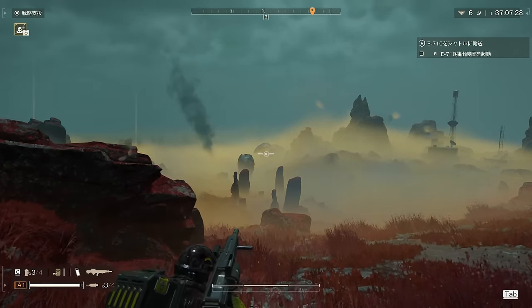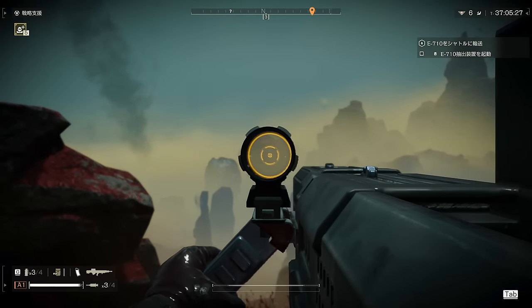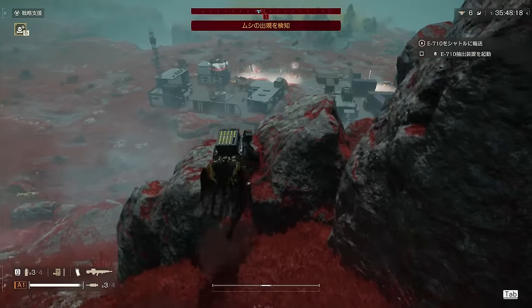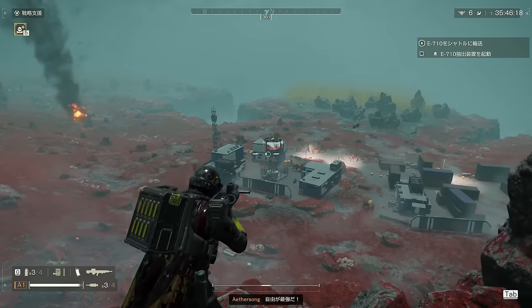Spore trees can also easily be destroyed — fire two shots from across the map to take one down. Propaganda towers are another easy objective for the autocannon.